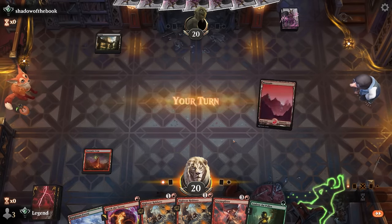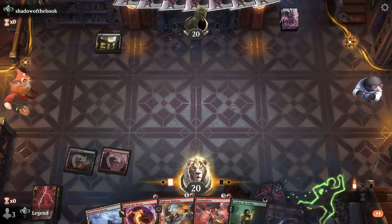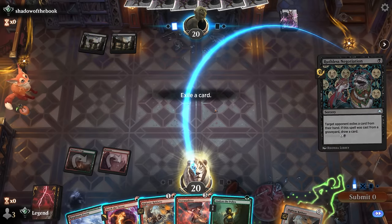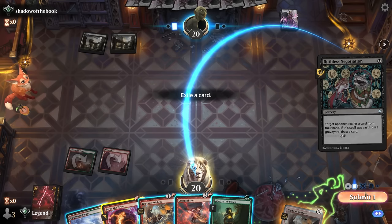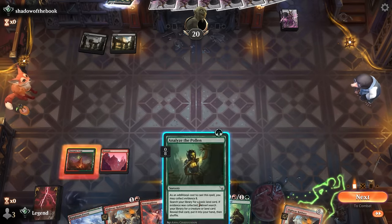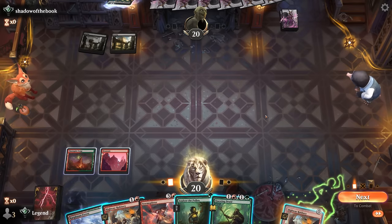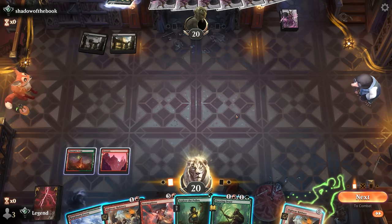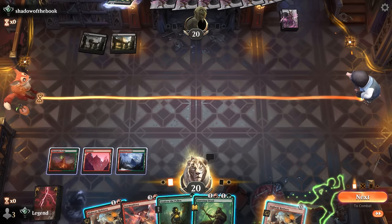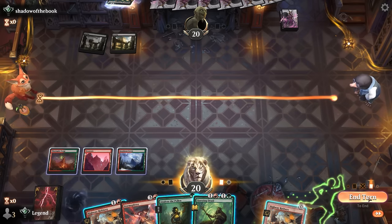Opponent with turn-one Swamp so I expect Cut Down in our future. I'll still plot the Robbery — if they have a Deep Cavern Bat I can either Torch the Tower, or if they take it, that's fine. Torch the Tower can go. Now the question is do I Analyze to get a land, or save it to get Enduring Vitality, which against black would stick around even if they remove it? Going for Questing Druid end of turn might actually be the better play since hitting lands or Enduring Vitality is both fine — but it might be our only way to access Vitality, so I'll pass.